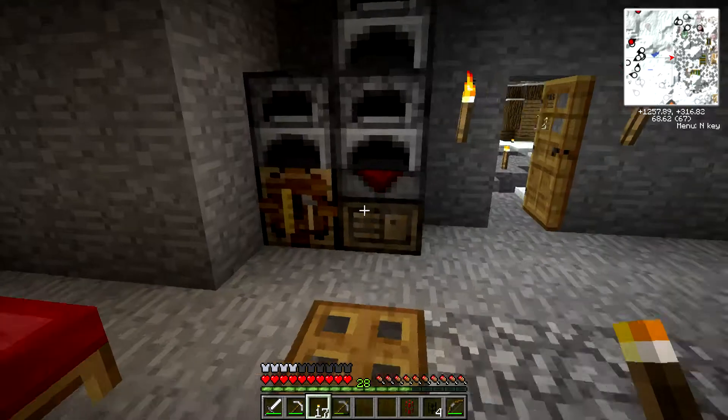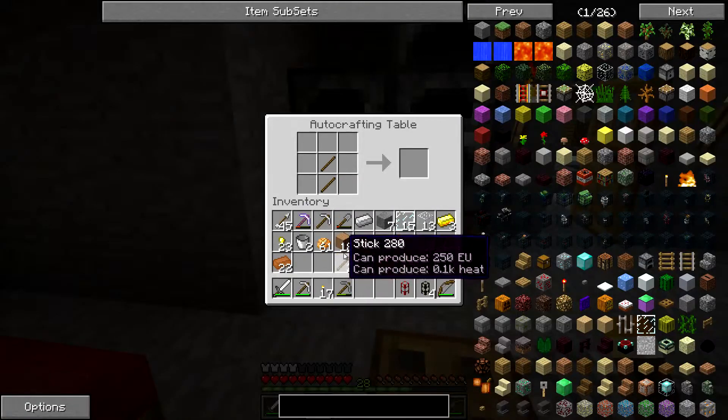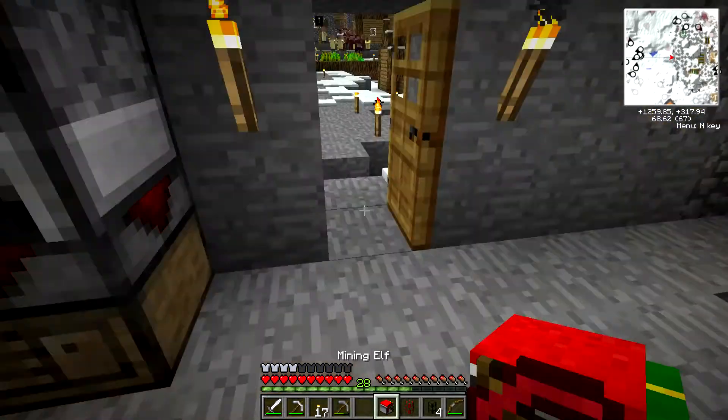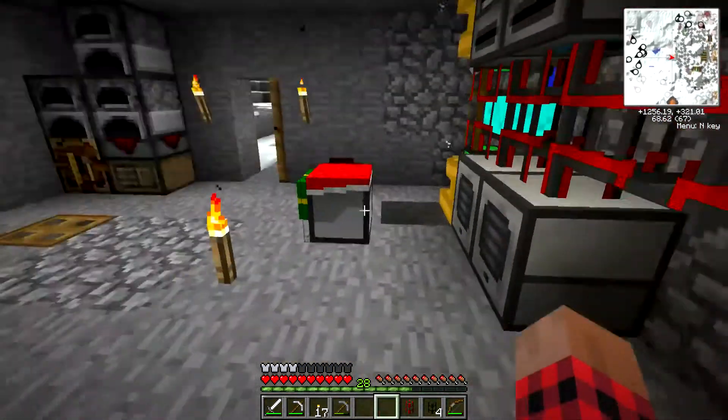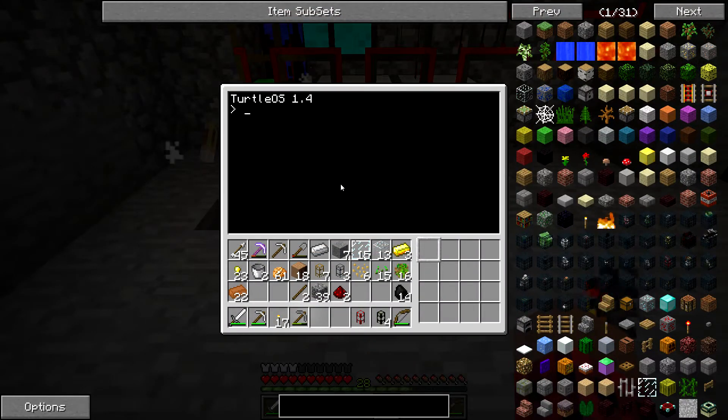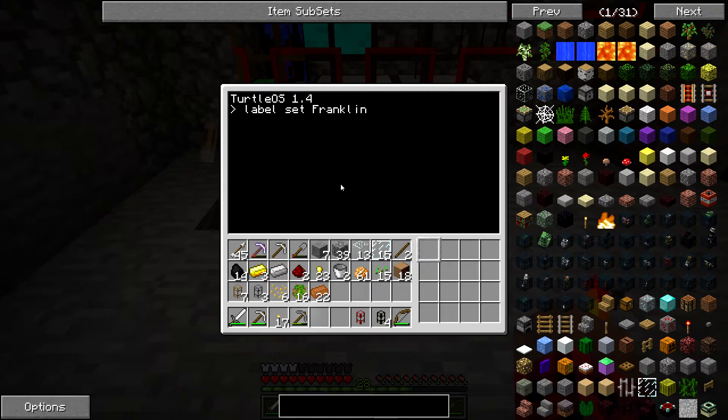One thing I discovered about these guys is we can make one of these picks. We don't need a diamond one. Bam, we got a mining elf. Let's take a look at him. Very cool. We're going to get in here, and the first thing you want to do with a turtle is set a label for him. We're going to call him — label set — he's a turtle, let's call him Franklin. Computer label set to Franklin. Now he will remember any of the programs we put into him.